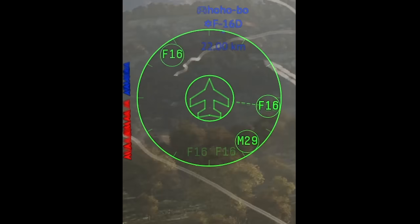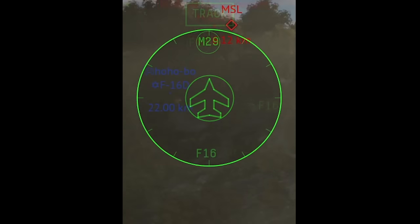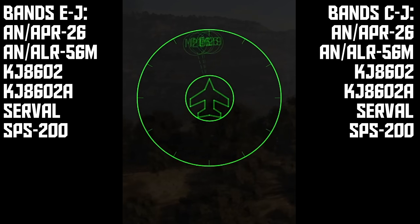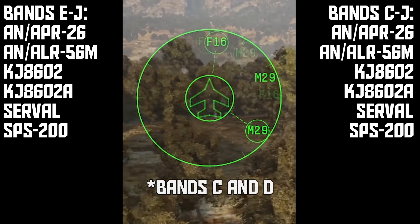As you would expect, a solid line means a contact is locking you, and a flashing line means that contact has launched on you. Pretty much all of these RWRs are the same — there's really only two groups of them, and the only difference is that some of them can pick up band D and identify a few of those threats.